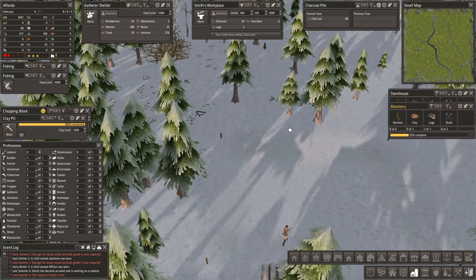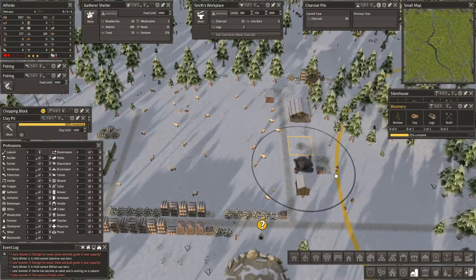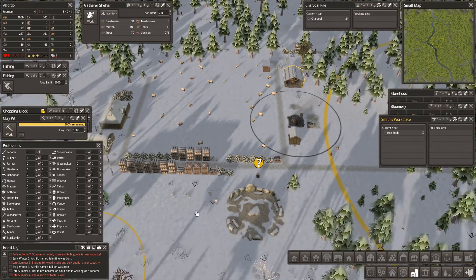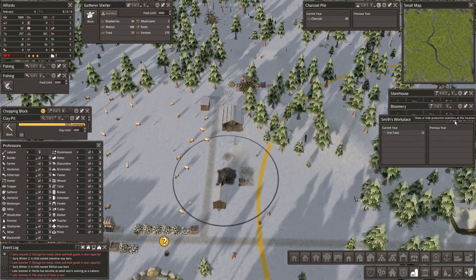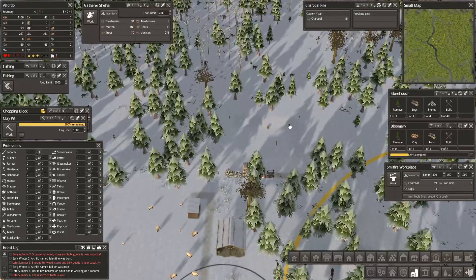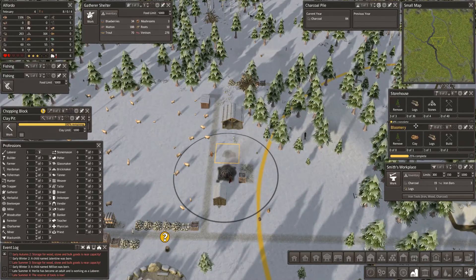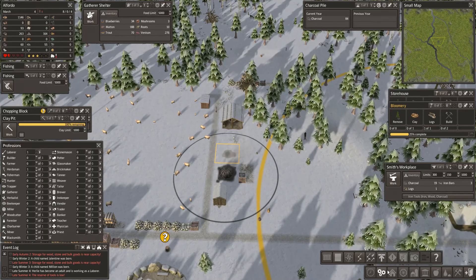That needs to be built and that needs to be built. Getting charcoal. Have we managed to make any tools? We made 12 - we're now going to be out of iron bars. Do we have any iron ore? That looks like iron ore to me. That bloomery needs to be built to get the iron ore. Let's close the bloomery down - we need that clay. No clay yet; I think the one clay is there. Let's put the laborer in because until we get the clay, we need all this sorting out.